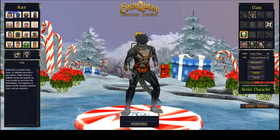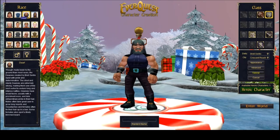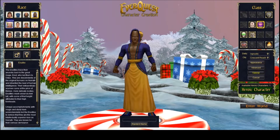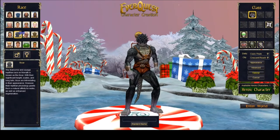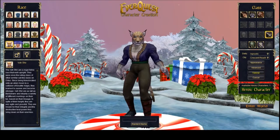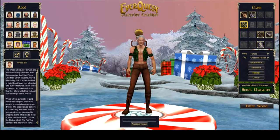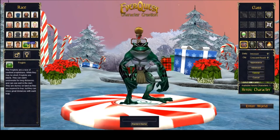Within EverQuest there are a plethora of races — pretty much all the token fantasy world characters. They've got barbarians, dark elves, dwarves, erudites, gnomes, half elves, halflings, high elves, humans, Iksar (the lizard folk), trolls, ogres, Vah Shir (the cat people), wood elves, Drakkin (the dragon-descended folk), and Frogloks — so just about all of your token fantasy creatures are here.